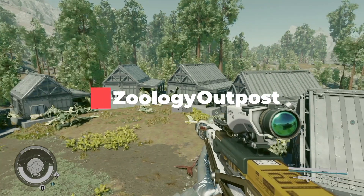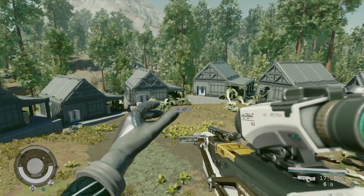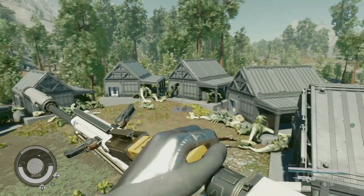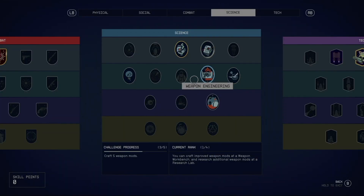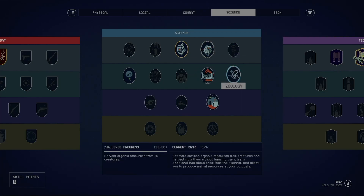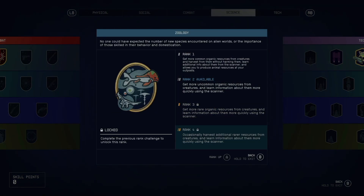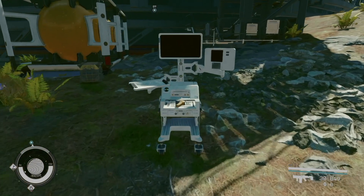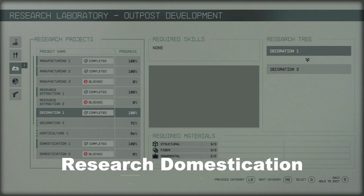Zoology Outposts are for all of those people who are tired of spamming adaptive frames. A Zoology Outpost is a little bit more difficult than a regular outpost. You're going to need to jump into your Skills tab and drop down into the Science tree. Make sure you grab the Research Methods, the Zoology, and Outpost Engineering — at least rank one of each. Once you have those, go hop into a Research Lab Terminal and go down to Outpost Engineering. Research everything there is to know about the Domestication section.